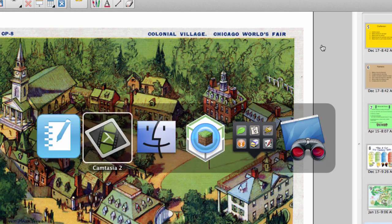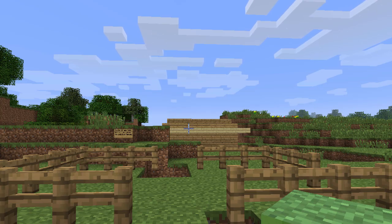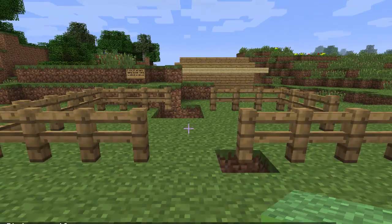We switched from survival mode the first two days, which was causing a lot of griefing, a lot of people stealing, and students were more worried about killing and eating rather than building. Then the last two days I switched to creative mode so they could have unlimited inventory.